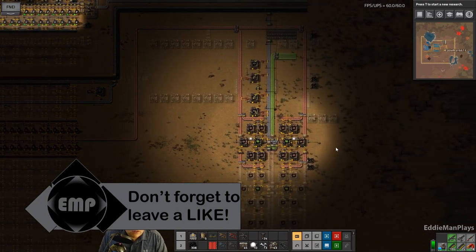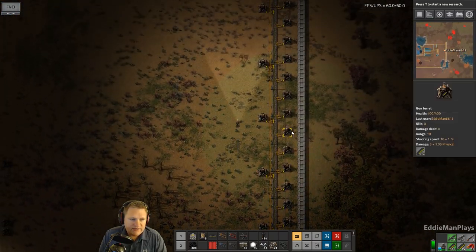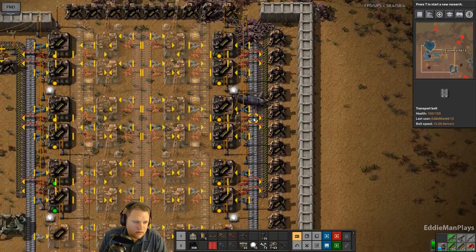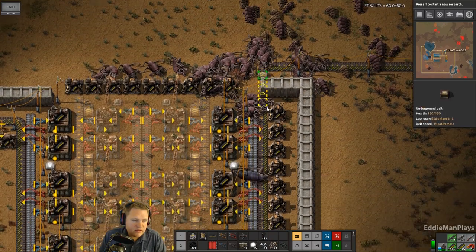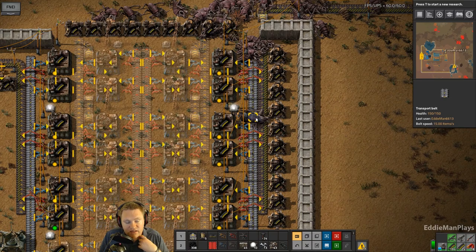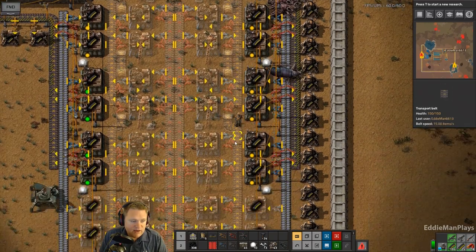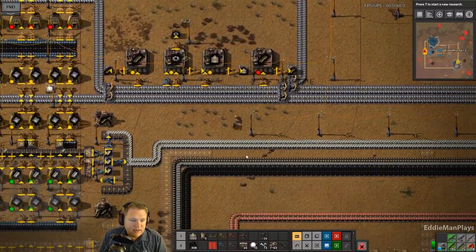We got this wall up and running, but I do have a major issue. We have a blue biter and blue spitters. That is major. It's still rare that the blue biter shows up, but they're coming and I'm behind. I don't have piercing rounds yet, I don't even have green science up and running, so we have a lot of work to get going.